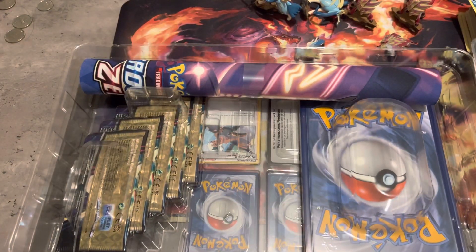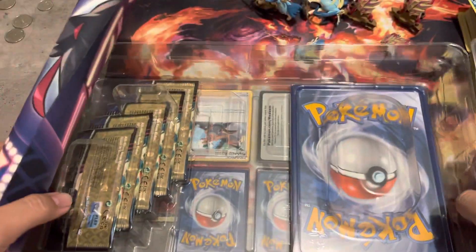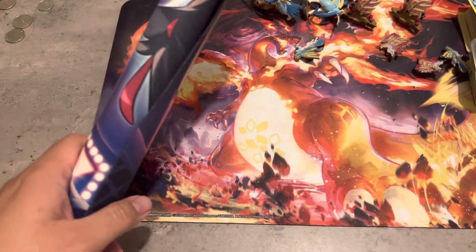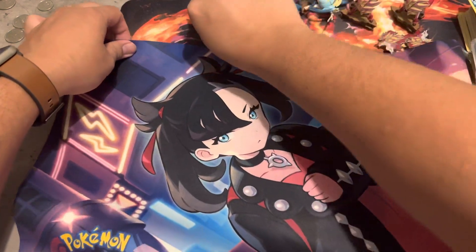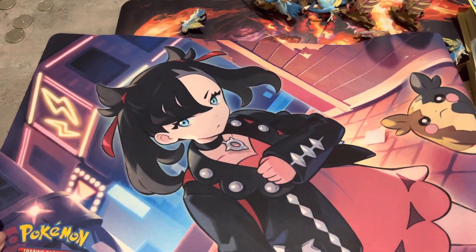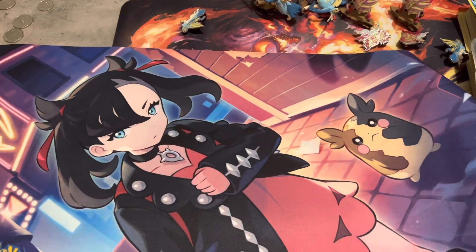Here is our box. All right, so we have the playmat — let's see how it looks. I heard this is very nice. All right, there you go, there's Marnie. Cool, very nice.